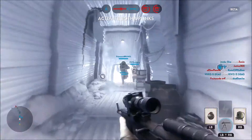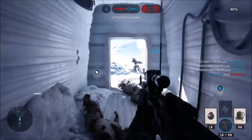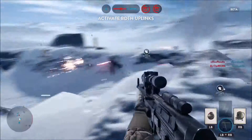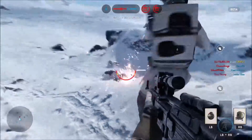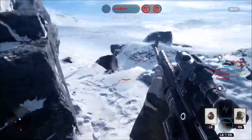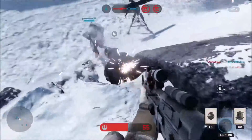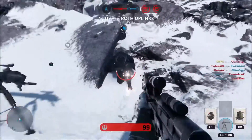Now I'm going to give you a glimpse into the heroes. As I said, there are different things you can pick up on the field, and one of those is a hero unlock — basically you get to play as Darth Vader, Luke Skywalker, Han Solo, Princess Leia, or the Sith Lord. I got to play as them twice and it was awesome.